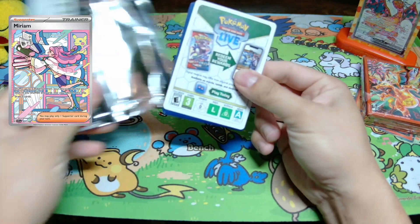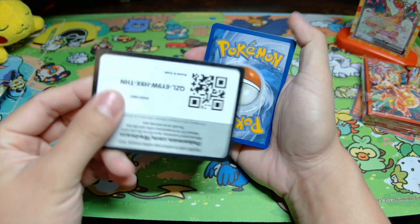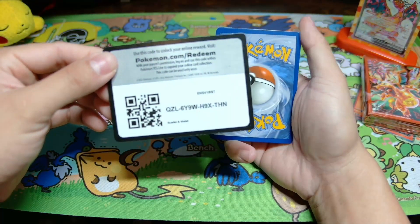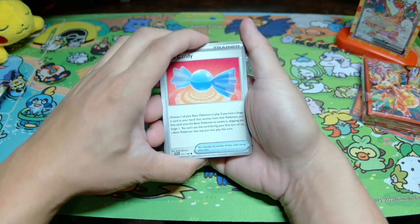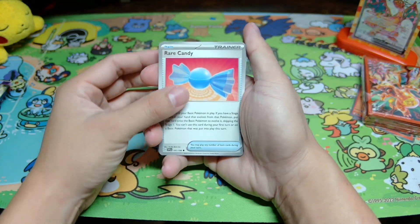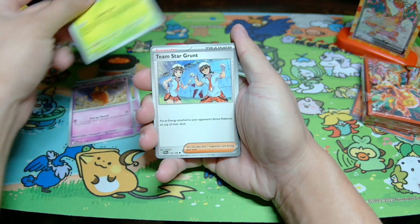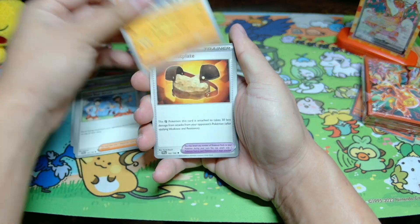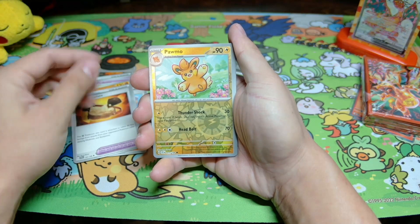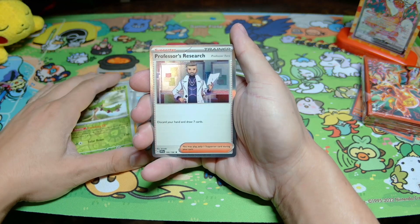Haven't pulled the Miriam in a while so that's what we're going to be looking for. Here's the code card if you guys want it. Let's see what we can do on the first pack — not going to do the pack trick, just going straight into it. We have the Rare Candy, Fidough, the Dachsbun, Pineco, Team Star Grunt, Lucario, Rocky Helmet, Palmo, Arboliva, and Professor's Research.